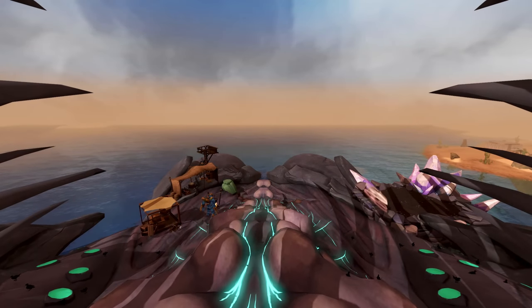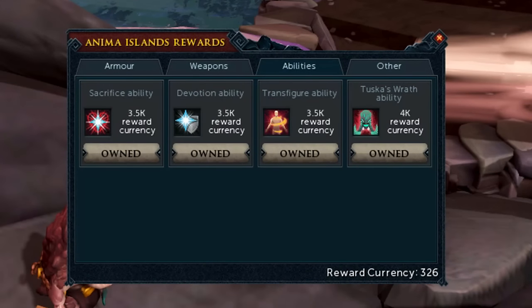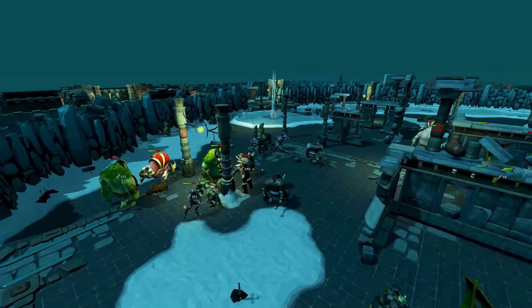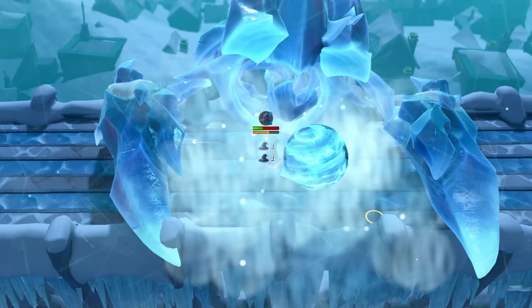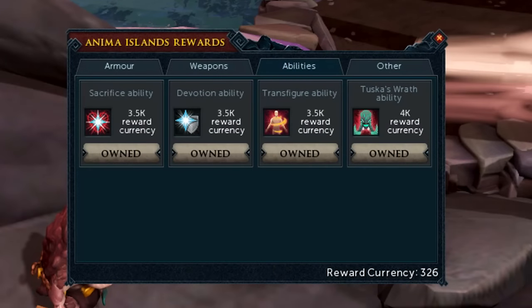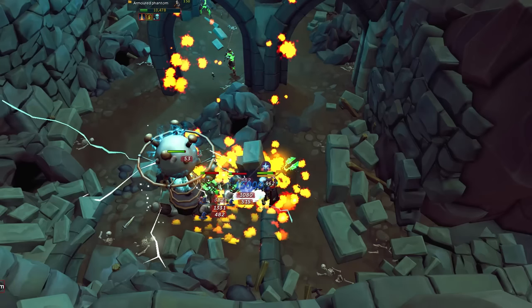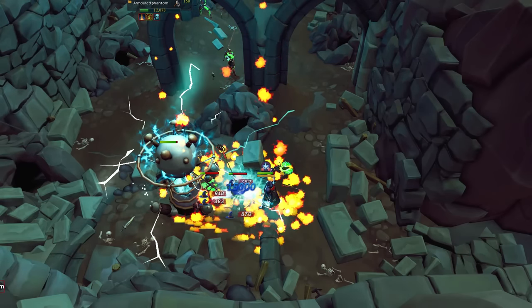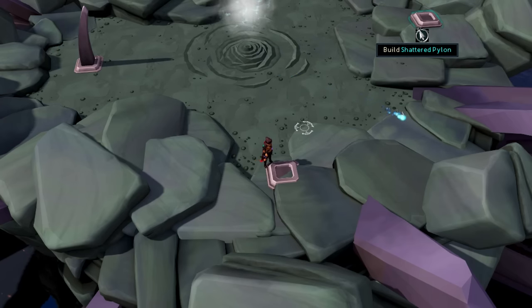Many useful abilities are locked behind activities, and the Anima Island abilities are no different. The main two abilities to get from this minigame are Devotion and Tuska's Wrath, although Devotion can also be unlocked by killing Godwars Dungeon 1 minions like Orcs, which is probably faster. Devotion reduces all damage taken from the combat style you're praying against to 1 for 9.6 seconds, extendable to 19.2 seconds by killing enemies. Tuska's Wrath deals 10,000% of your Slayer level as damage on Slayer task, making it your strongest ability when on task. Note that each Anima Island game of 20 minutes gives a maximum of 1,000 points if done correctly.